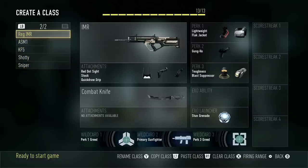Next class is my regular IMR class. It has Red Dot, Quickdraw, and Stock on it, and then Lightweight, Flak Jacket, Gung-Ho, Toughness, Blast Suppressor, and a Stun Grenade. With this gun you can do hip fire and it's actually pretty accurate — that's one of the reasons why I have Gung-Ho. Gung-Ho also lets me make up for the fact that it's more of a long-distance weapon. That perk could change, we'll have to see. And I love running Stuns in this game right now.